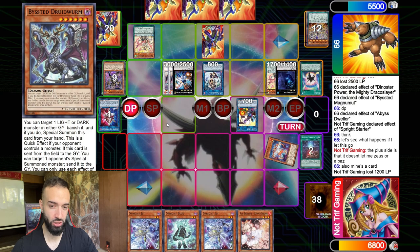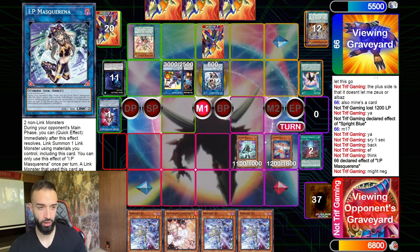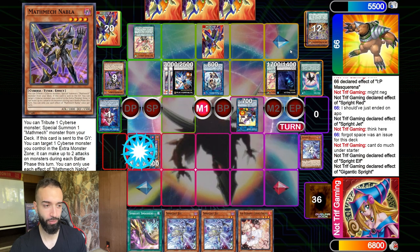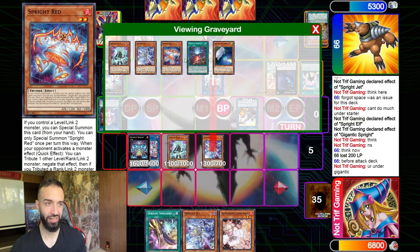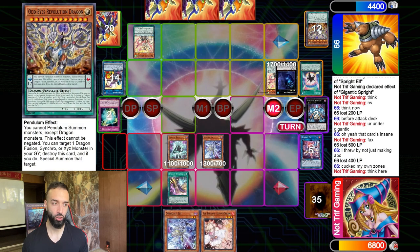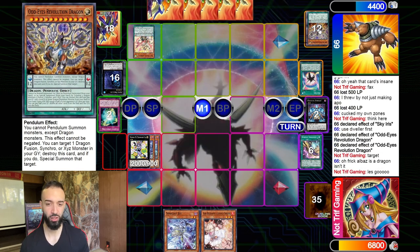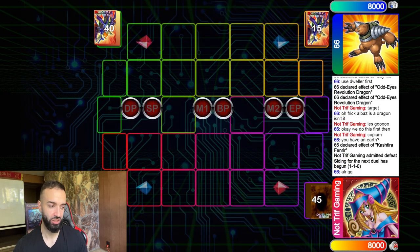I go Sprite Red right away, then Sprite Blue — I want to lock his trap because of Masquerade, so I negate right away. It's going to be tough to out all this, but I'll try. He let the Sprite Starter go — I thought he was going to negate it with Hope Harbinger. Because he let the Starter go, I was not able to Fallen of Albaz his whole field away. I should have ended on Sprite Sprint and Mannequin Cat — I definitely misplayed there. Because he had Fenrir, I lost that one. We're going to Game 3.